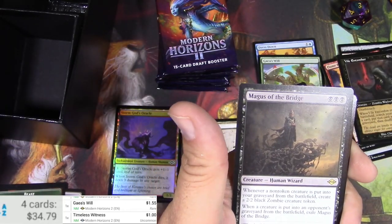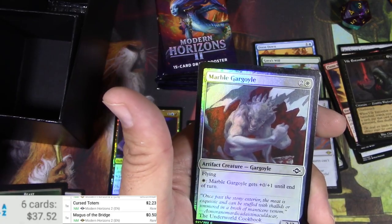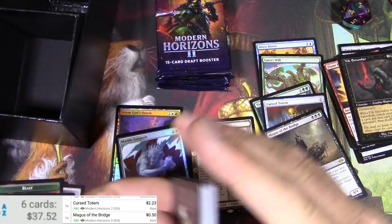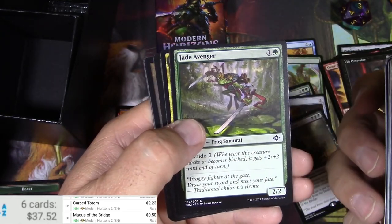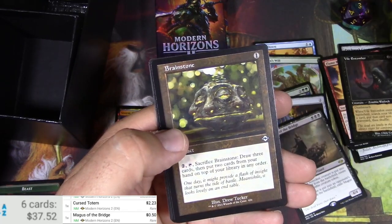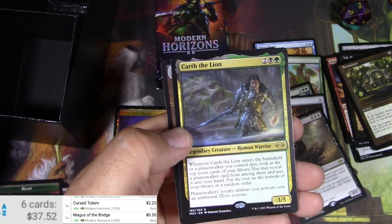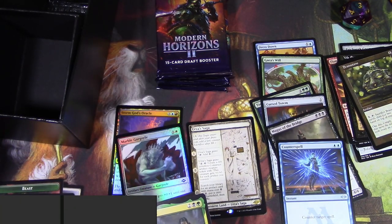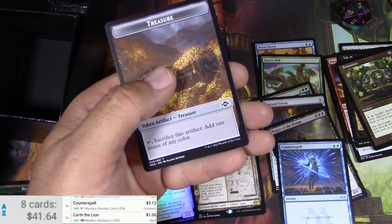Magus of the Bridge, Babink, a gargoyle — nothing big there. Probably need a big fetch land to get this done. Got Chatterstorm, Brainstone, Mystic Redaction, Feast of Sanity, Counterspell, and Carth the Lion. Counterspell scanned as three bucks but it saw the wrong version — probably more like one buck. Carth the Lion is a one-bucker as well. Almost halfway there.